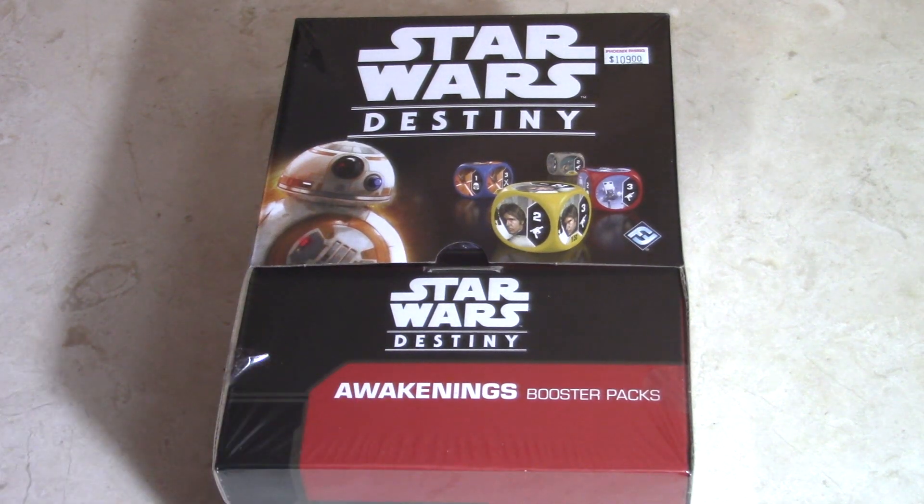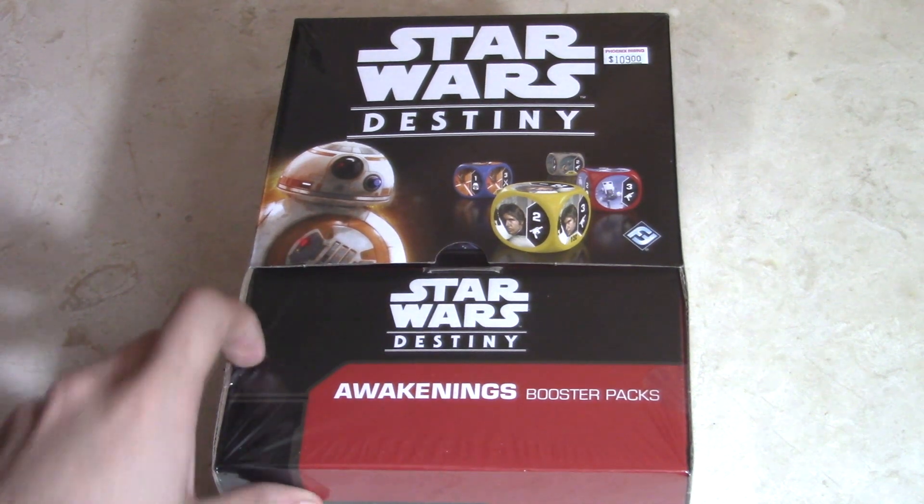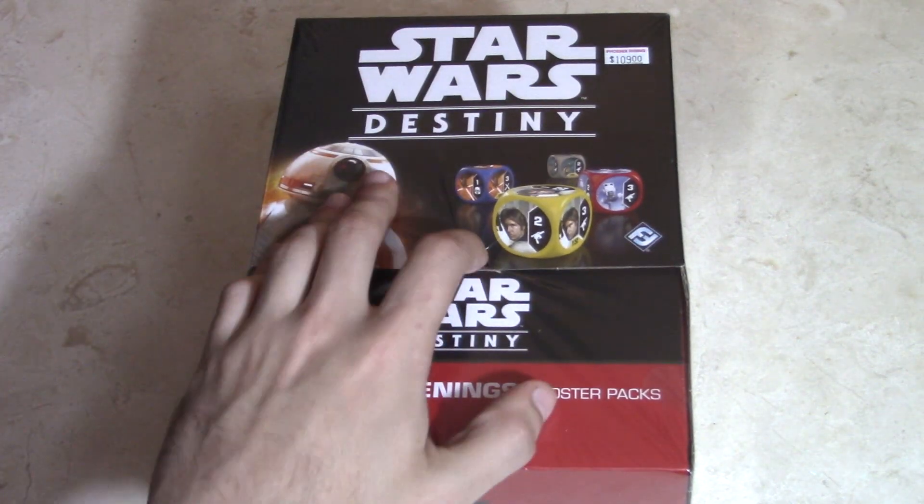Hey, what's up guys, welcome back to Anti-Gravity Room. Today we have a box of Star Wars Destiny Awakening set booster box ready for opening right now. We're going to open it up. There's a little kid next door who's just whistling non-stop so you might hear that throughout the video unfortunately. I don't think it's socially acceptable for me to go over there so we just have to deal with a little bit of whistling.